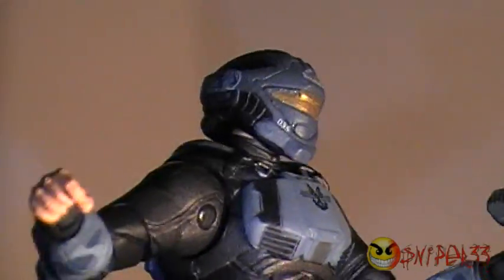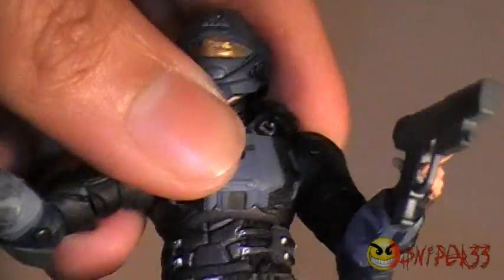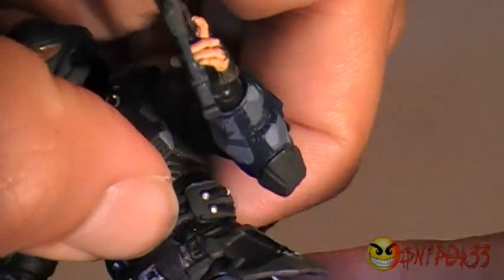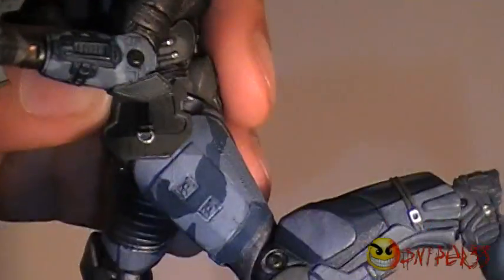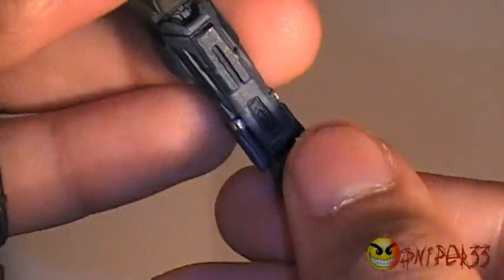The wrists also rotate 360 degrees, but mine are pretty stiff so I'm not going to force it anymore because it might break. The upper body has full motion just like with Forge. There's no waist articulation — it's a solid piece. The legs go out about that far, backwards about that far, and the knees also spin around, plus you get foot movement.